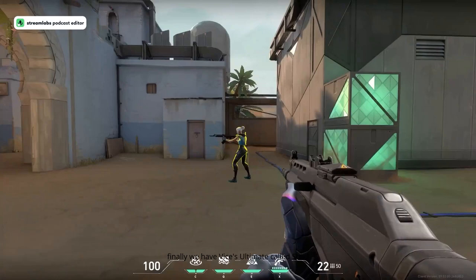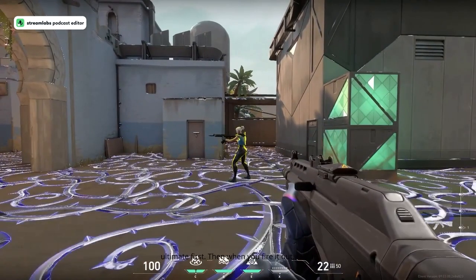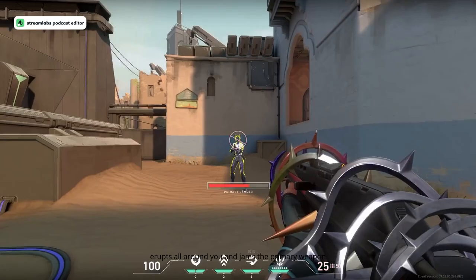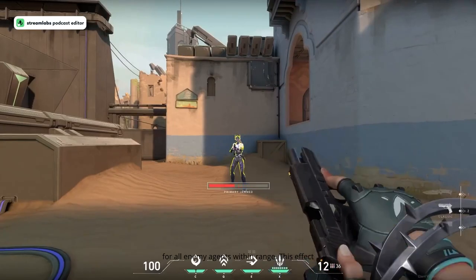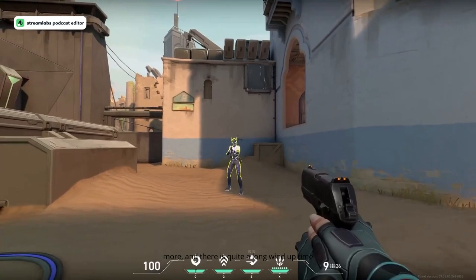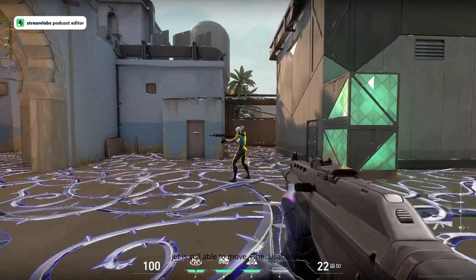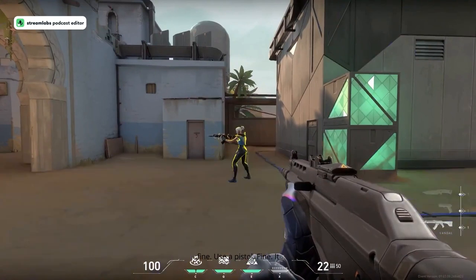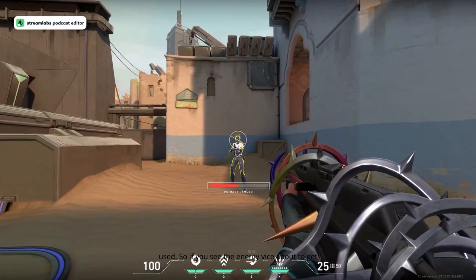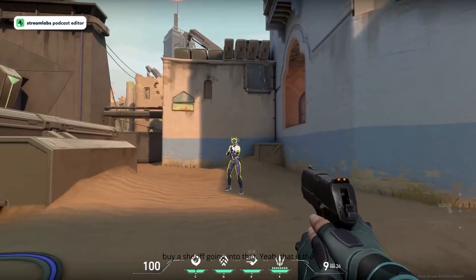Finally, we have Vice's ultimate called Steel Garden, costing eight ultimate points. You equip it and fire — metal erupts all around you and jams the primary weapon for all enemy agents within range. This effect seems to last around ten seconds, maybe a little more. There is quite a long wind-up time before it activates. As shown in the clip, Jett is still able to move fine, use abilities fine, and use her pistol fine — it specifically only jams the main weapon. So if you see the enemy Vice about to get her ultimate, you'll probably want to buy a Sheriff going into that round.